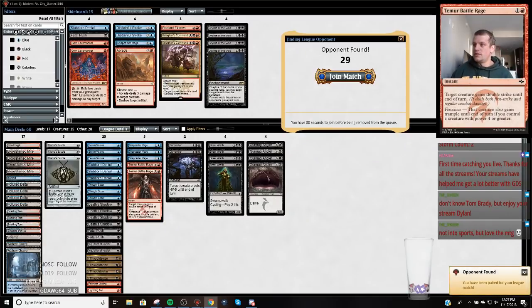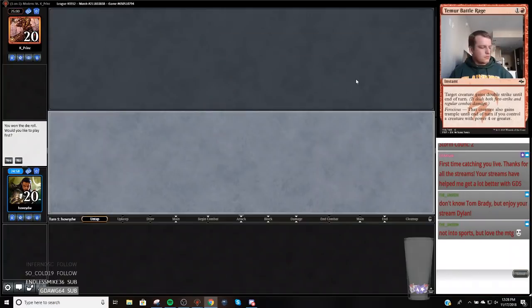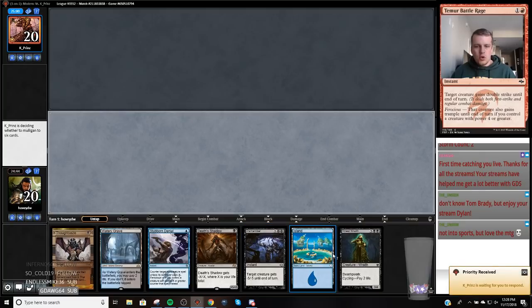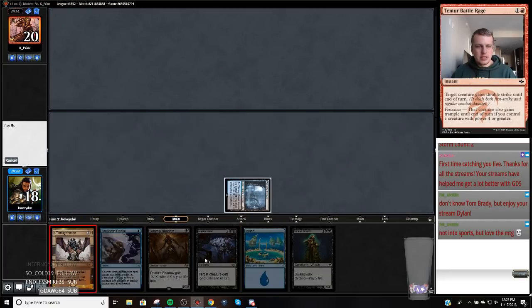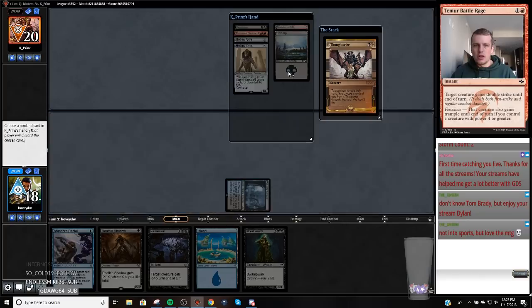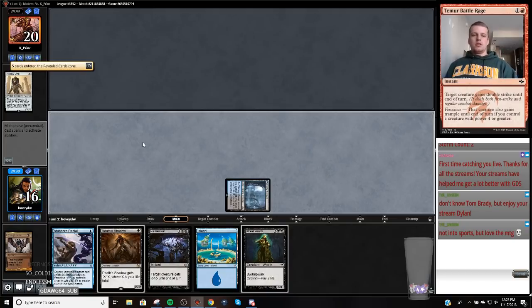I would like to play first. This is like a potential broken Shadow hand — this hand is the absolute stone. There's an argument to just not even Thought Seizing and going straight to Dismember, but that's a pretty loose argument. The Hollow Ones — what do they do, put a card on the bottom. I'm just going to take one of these Hollow Ones because it makes it so they can't cycle into something effective.